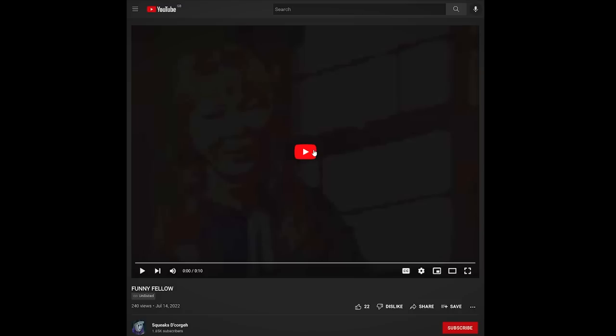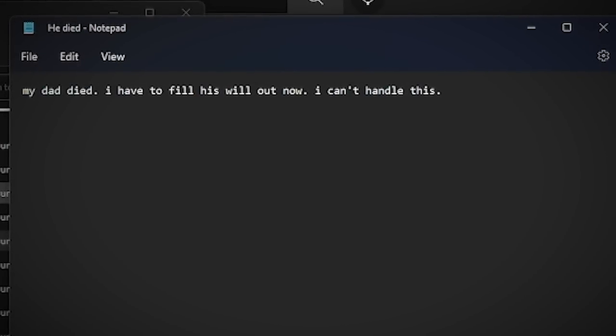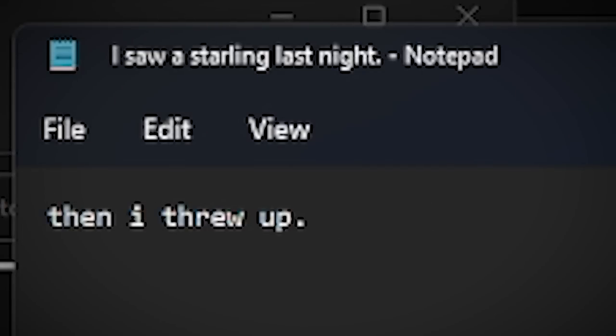This is unlisted and it's on Squeak's DeCorge. There's something about him that just felt wrong. It's horrible. Sometimes I swear he's not a person. So I think that's meant to be from Olivia who used to witness the mascot guy Brandon coming to the window and smashing on it with his suit on, being really creepy. That's an interview with her talking about him. So there's one called Funny Photo - that's just a load of jumble. He died. My dad died, I had to fill his will out - I can't handle this. Maybe this is from Brandon, the mascot killer. I saw a starling last night - then I threw up. That's really weird.